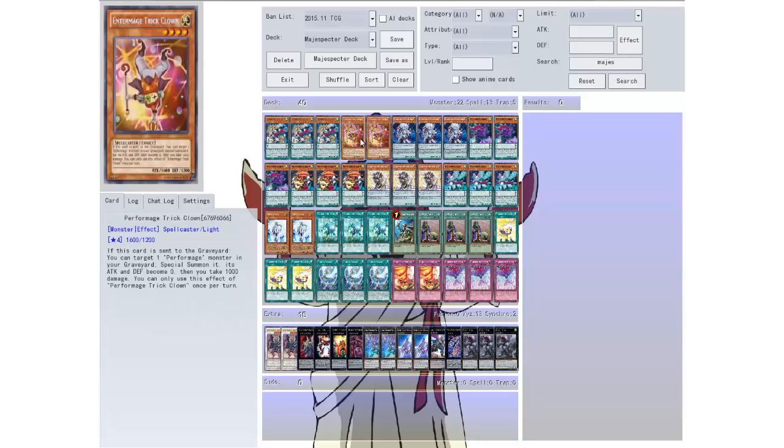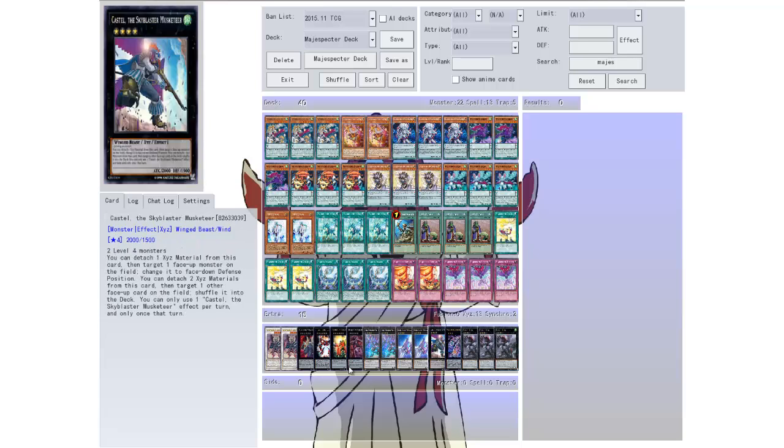Then we have four Mage Clowns. If it's sent to the graveyard, you can target one four Mage monster in your graveyard and special summon it — its attack and defense becomes zero. You take a thousand points of damage, but you're going to use it once per turn. It's a good way of getting those monsters back on your side of the field to special summon, so you can XYZ summon really quick.